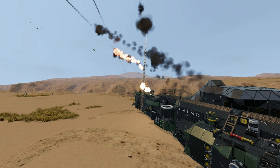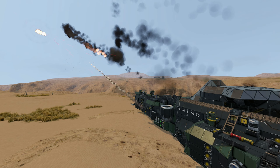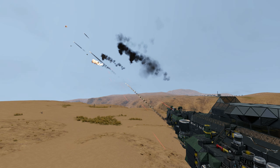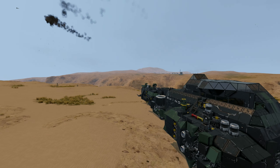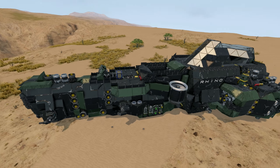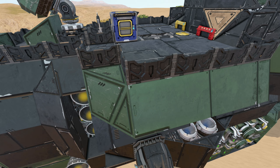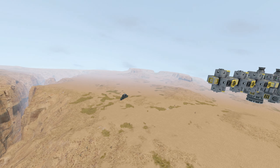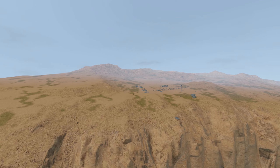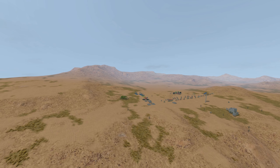On each one of these missiles I have a sensor on the front, because I find exploding the warheads before ramming into the actual grid performs much better. Exploding six meters away from an enemy grid does a lot better than just ramming straight into it. Let's go back and launch the next one, as that didn't damage anything whatsoever.